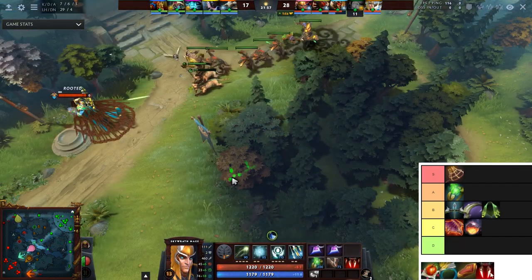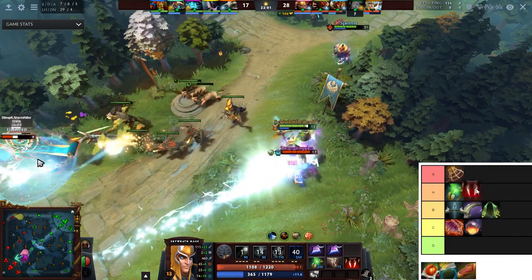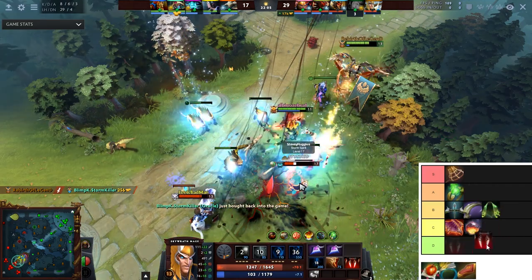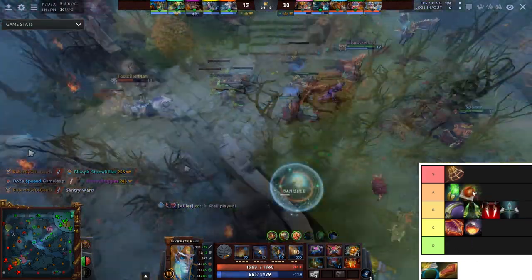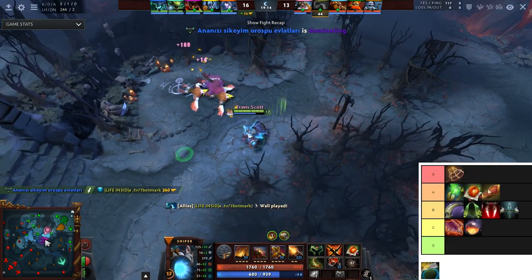Vampire Fangs — on certain heroes it's like A tier because 50% lifesteal seems like so much, but I'm going to say it's B because it's like the Growth Bow in my opinion — situationally very strong.